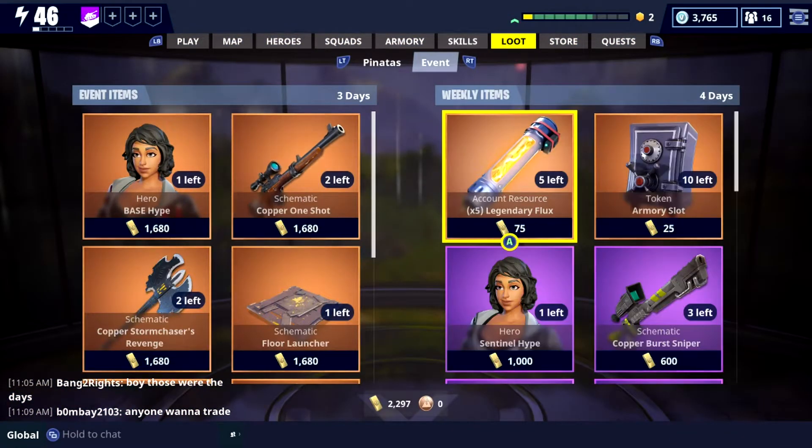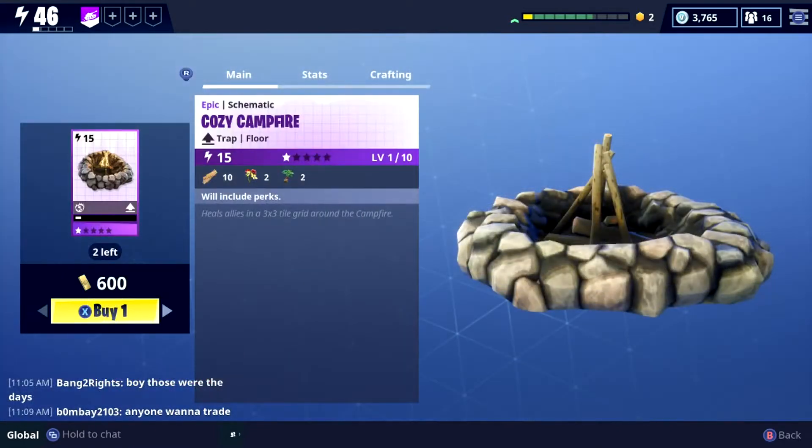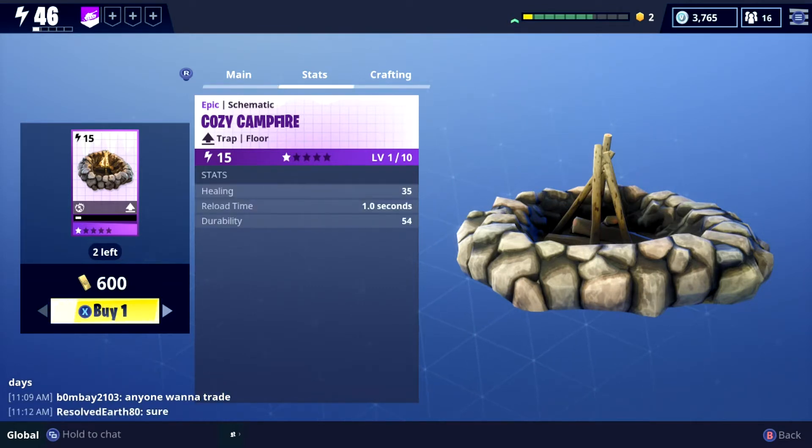For anyone that doesn't know, this is kind of what this video is for — just people that haven't checked out this stuff. This is definitely something you're going to want to get, purchase it, and then level it up to the highest rank you can. It looks really sick — it heals allies in a 3x3 tile grid around the campfire.